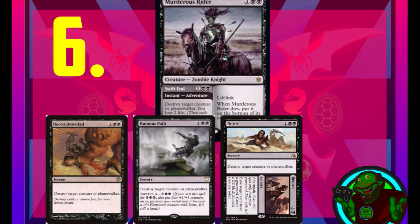Hero's Downfall, Ruinous Path, Never to Return — those three cards are likely in your cube and they all do the same effective thing as Swift End. Murderous Rider is a lot like Never to Return, except Never to Return is a sorcery and Swift End is an instant, making it really great. They both have a secondary ability: you cast Swift End to destroy a creature or planeswalker, then you can cast Murderous Rider as a creature, whereas Never to Return lets you create a 2/2 token later by exiling a graveyard card. I would honestly put Murderous Rider alongside all these cards in your cube.